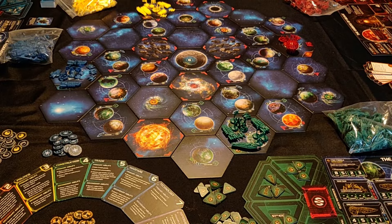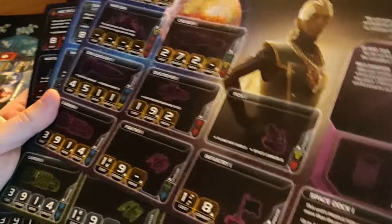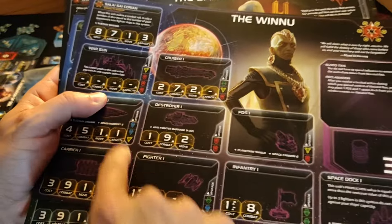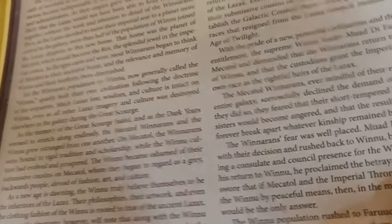This is Twilight Imperium. You play one of 17 races which all have their own special abilities, ship statistics, and lore. Lots of lore.